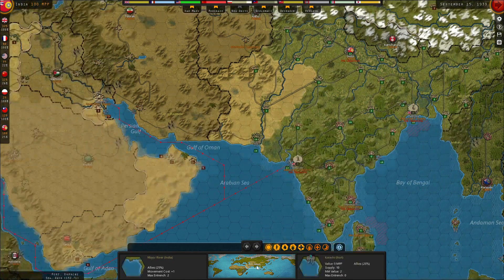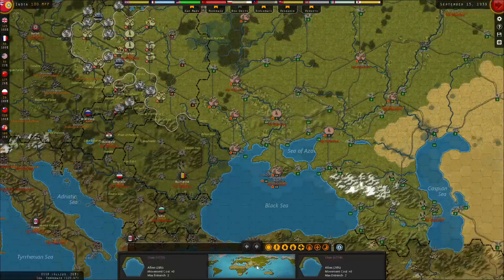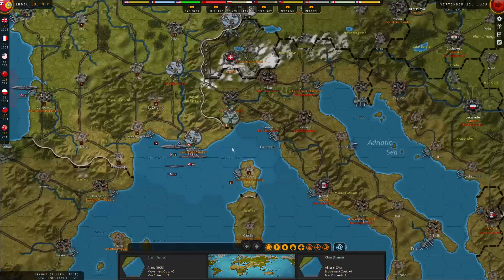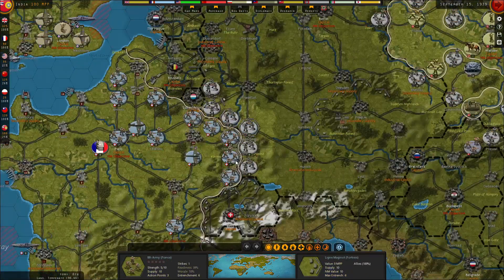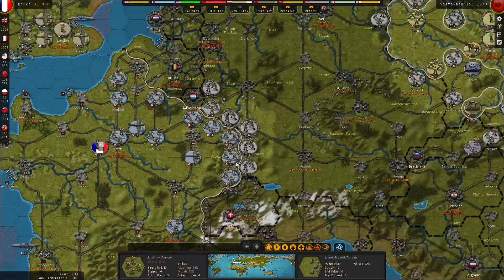So that's our side right now: the UK with some colonies, France with some colonies, Poland and China fighting Germany and Japan. Germany has Slovakia, and Italy's not in the war yet. But once Germany starts going after France, we can expect Italy to start marching down there historically, and we don't have a whole lot to prepare for that. We probably want to reinforce rather than fight immediately.